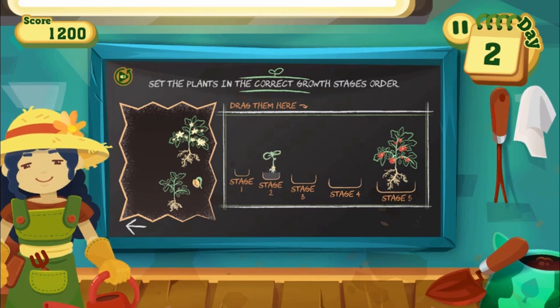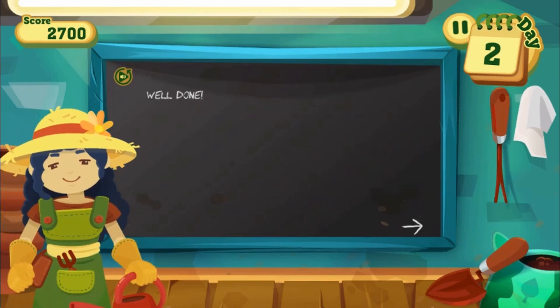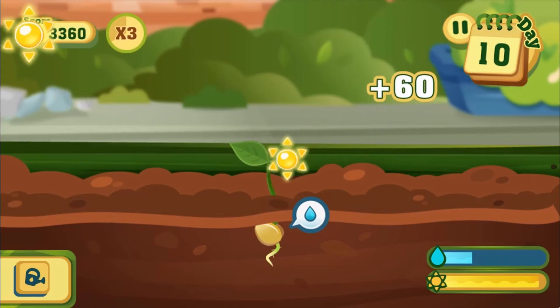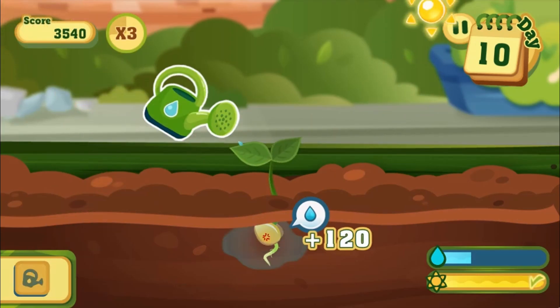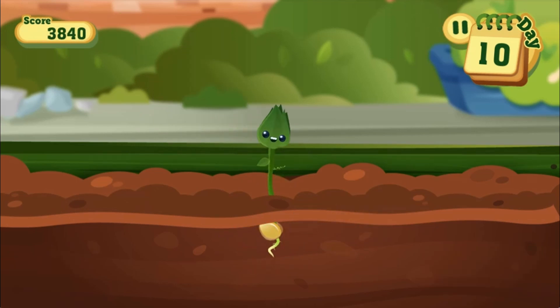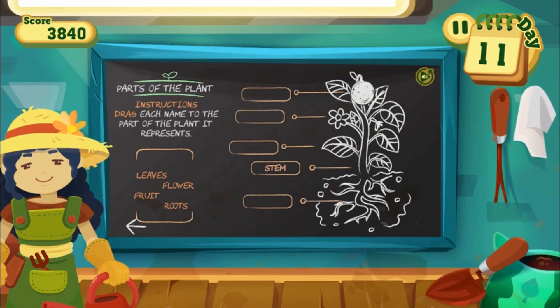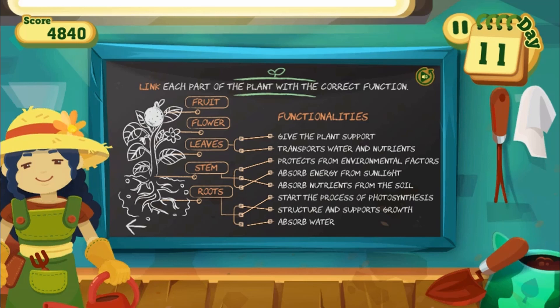This science game will test your knowledge of plants. Use the mouse to click and drag and drop objects or select objects to complete certain tasks to help grow your plant. Each stage of the growth process requires a different task to be completed. Complete all the tasks to help the plant grow.